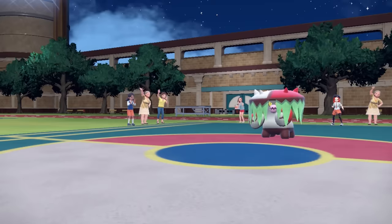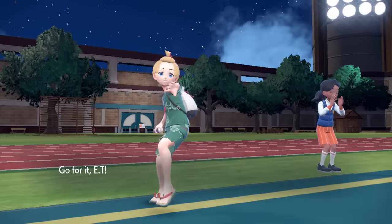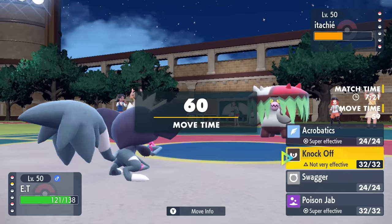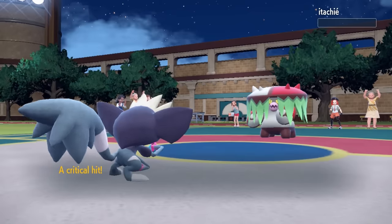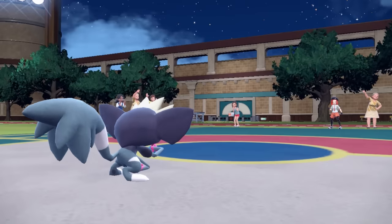The main threat in the back is the Walking Wake. I bring in Grafaii — I can come in without taking an attack and outspeed to finish with Poison Jab. This thing is here to do some Swagger shenanigans and get Unburden, and I'm thinking I still have a potential to make that happen. But Poison Jab takes care of the Brute Bonnet — that's a pretty large threat out of the way.